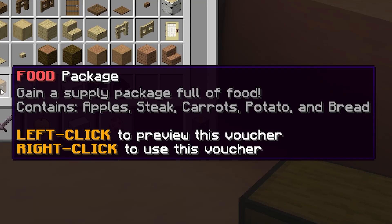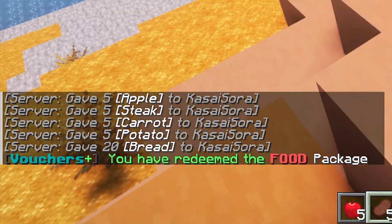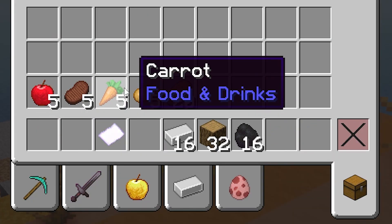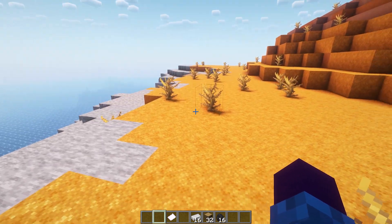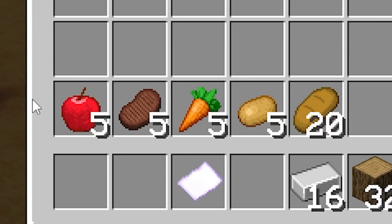The next one is the food package, which just gives a predetermined set of items. When I click on it — boom, there we go. You saw the hearts, heard the sound, and now I've got all sorts of food. Every time I use that voucher I will get exactly this, so in a way it's kind of like a portable kit — you can just right click to get these items, which is really cool.